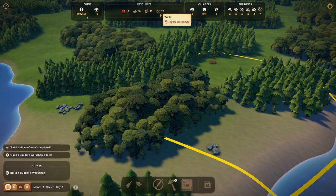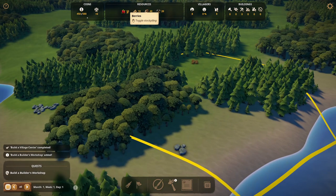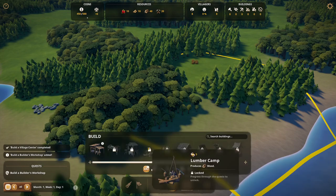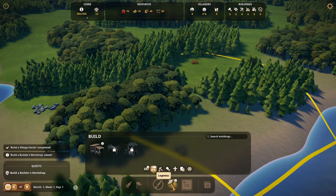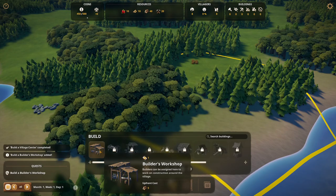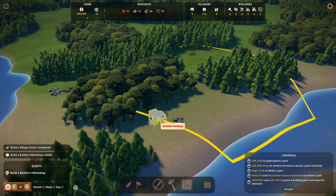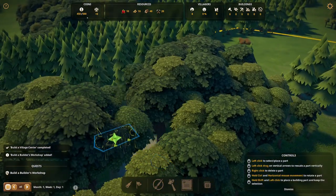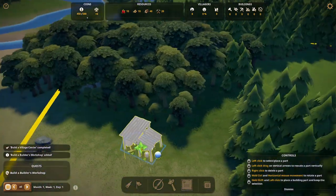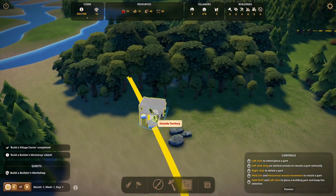Naturally we're going to have to create ways to start building these resources on our own. It's not even going to let us really build freely yet — it's going to force us to build a builder's workshop. This is the building that will let us continue to build additional buildings. One of the really cool things about this game is it's completely gridless. As you'll notice, we can build this building any way we want.